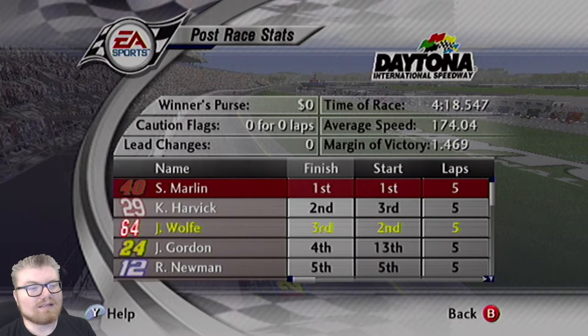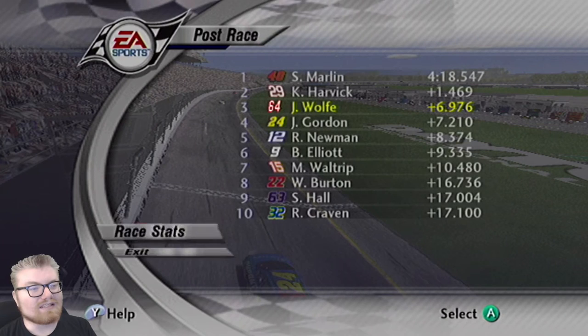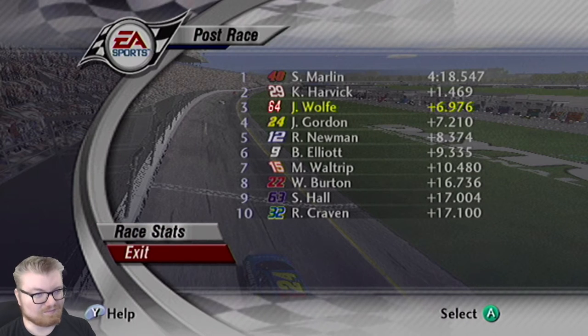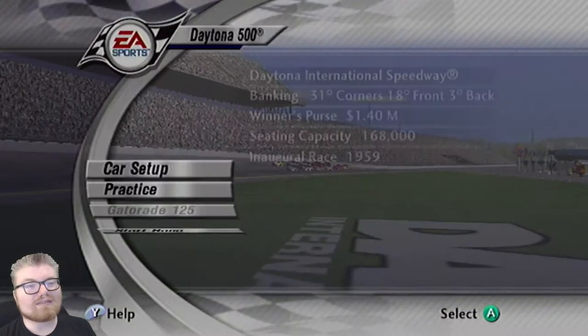Sterling Marlin won and basically dominated it - he's on the pole for the 500 anyway. You can see there's some different guys in the mix. It's an older game so you're going to see Bill Elliott, Michael Waltrip in the 15, Ward Burton, Shane Hall, Ricky Craven in the 32. A lot of cool things with this game to see these old rosters. Let's move on to the Daytona 500.